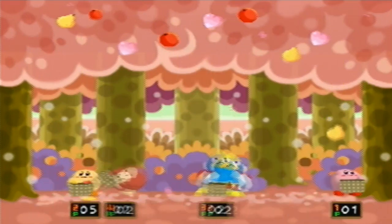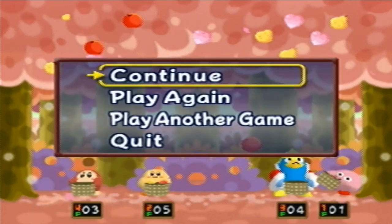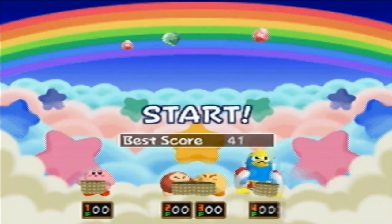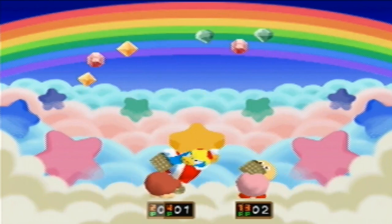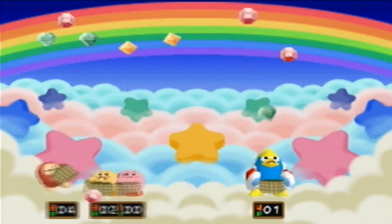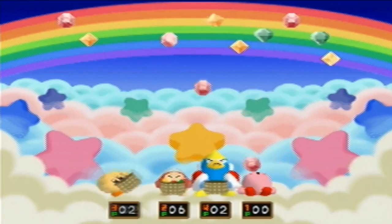I haven't seen any bombs yet though - I swear they exist in this mode. There's a bomb, okay. At the very end of the stage you get all the fruit falling even more quickly. This is the intense mode - now you catch gems on a rainbow cloud! How cute is that? You cannot get better than that. The bombs aren't as obvious in this mode - you have to look for that little stick. And I got blown up.